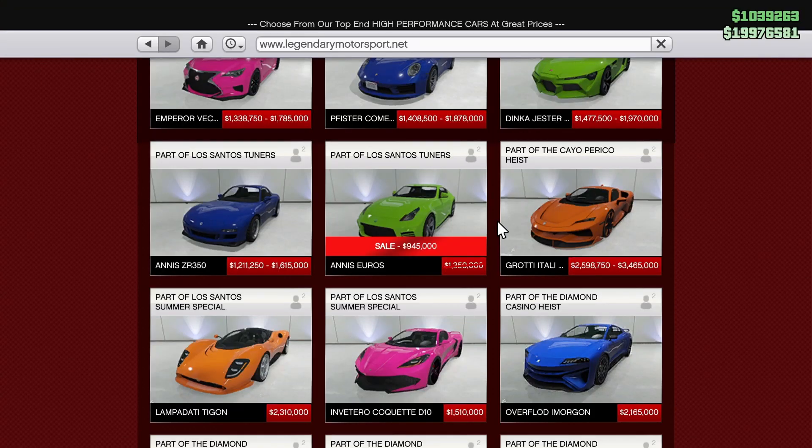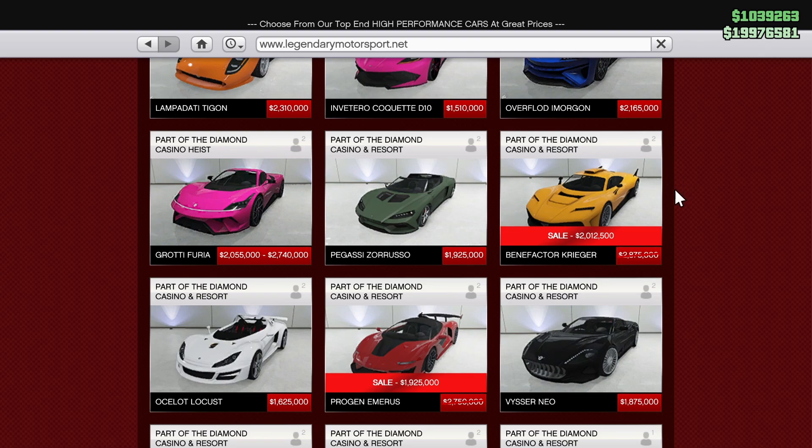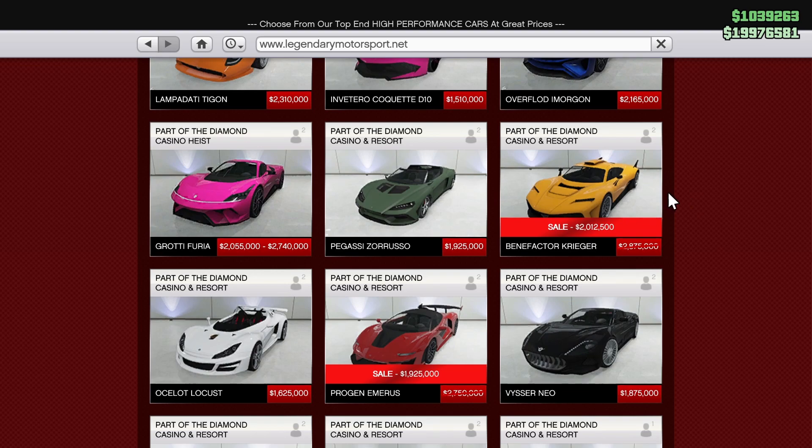As for vehicle discounts, we have quite a few and they're good ones too. First up, we have the Annis Euros for $945,000 down from $1.35 million. Next up, we have the Benefactor Krieger for $2 million down from $2.9 million. Very fast race car and easy to drive as well — I would grab one of these for sure.